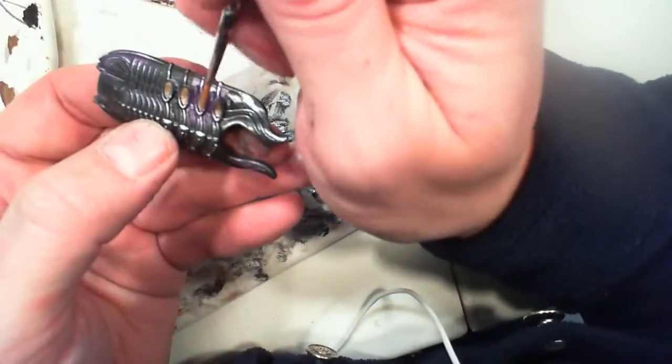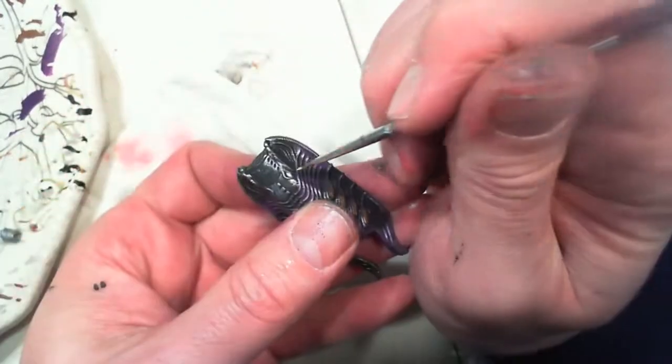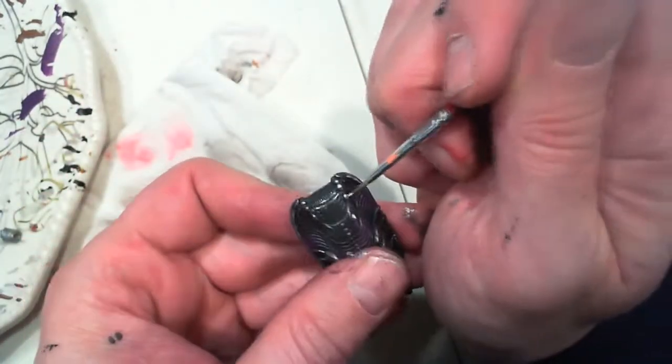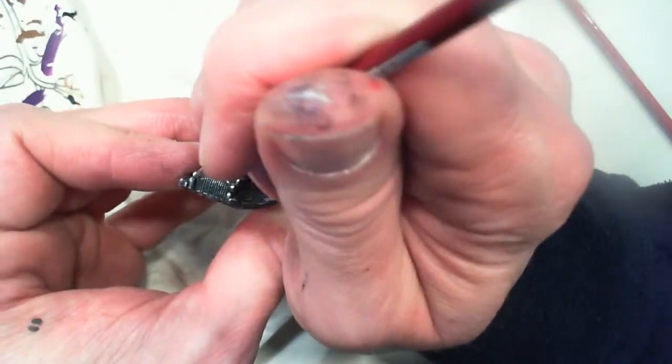Now we are going to add white to the cockpit windows on the sides of the vehicle, and to the light array down the front of the vehicle — the headlights. Once the white dries we are going to come back and dot those headlights with a bright red. That white base coat lets the red be a little bit brighter.